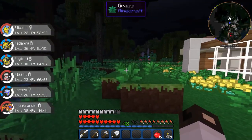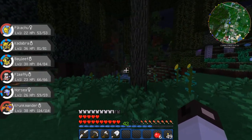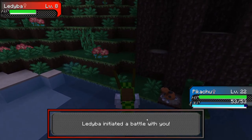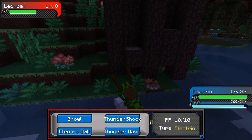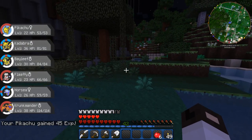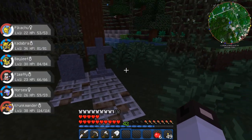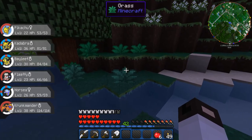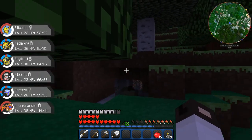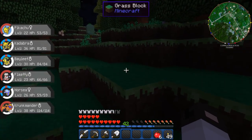A willow tree — a couple willow trees. How nice. Those are really cool looking. Willow wood. So I have Biomes Aplenty. Pikachu just learned Electro Ball. It doesn't have a damage meter because it's based off of his speed, so the faster he is, the more damage he'll do. That's kind of cool. I figured Pikachu's probably pretty fast.